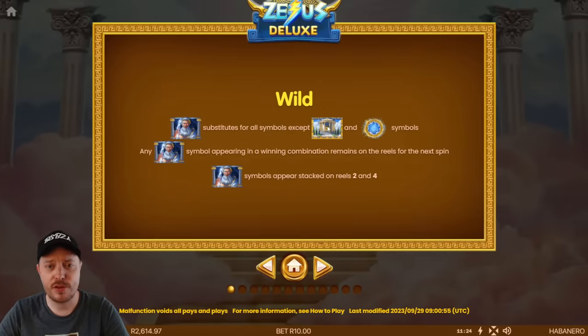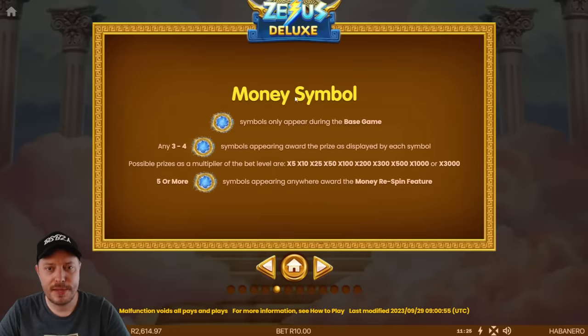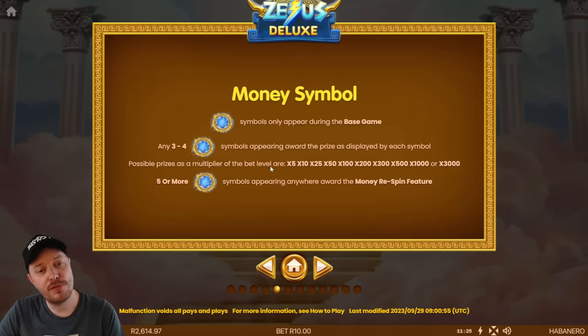Let's have a quick look at the features. We've got a wild — this is like wish-Zeus because he's not the OG Zeus. Zeus substitutes for all symbols except the scatter. Symbols appear stacked on reels two and four. Scatter and high-paying symbols, and there's a money symbol — it appears during the base game. Three to four money symbols award the prize displayed by each symbol, and five or more trigger the money respin feature.